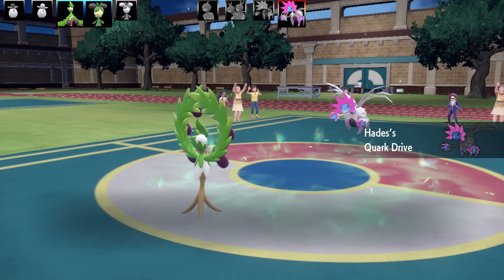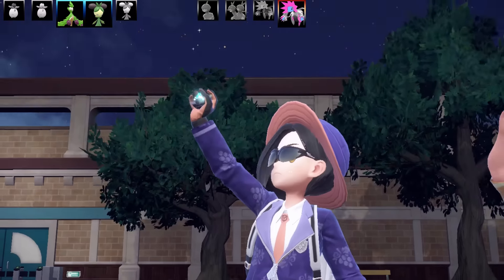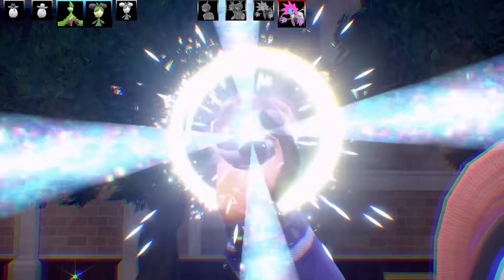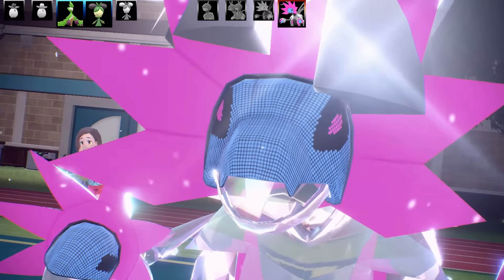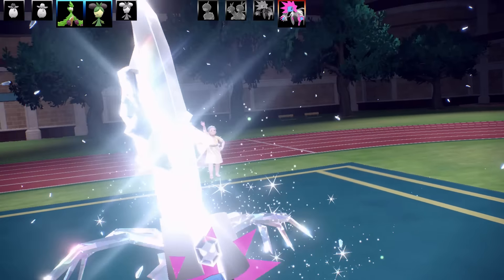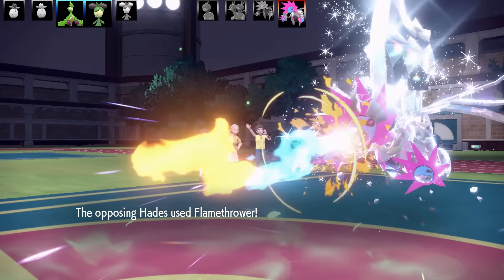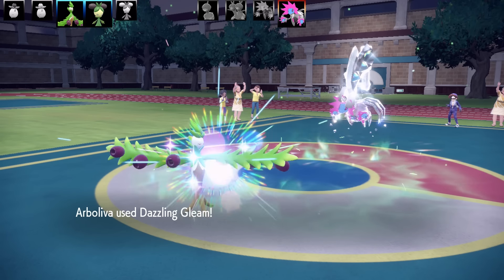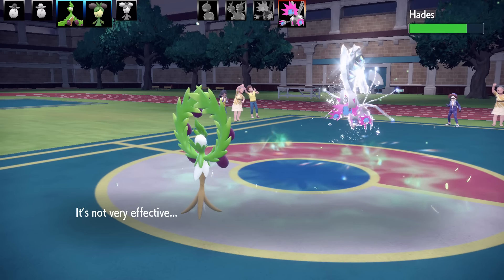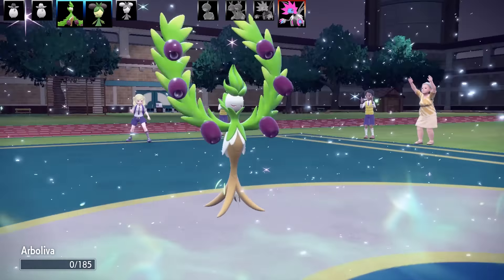Now comes a second Iron Juggulus with Quark Drive boosting its special attack, and we've also got a Tera here — this is actually their last Pokemon; they only brought four. Let me know if you can guess what the team is. It's not a Dino evolution team because there's no Hydreigon. We got a Terra Steel here, which is definitely a good Tera to run. I just lived that Flamethrower — then went for Dazzling Gleam before the Tera — but it's also got Flash Cannon, and that's the end of that Arbolivia.